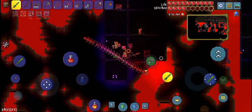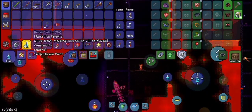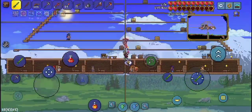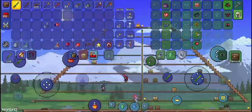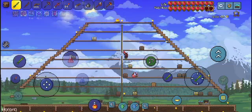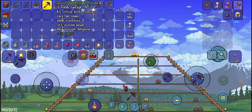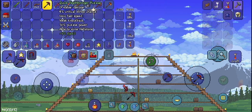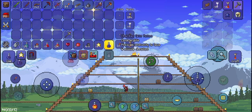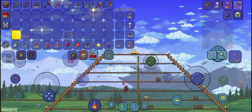I just emptied out this entire building and we got two Obsidian Skin potions, so let's teleport home. Next we need to take out the Eye of Cthulhu and get some more crimtain bars. I fought the Eye of Cthulhu, got some more crimtain bars, and made the Deathbringer Pickaxe. I used one of the Obsidian Skin potions and went down to the Underworld, and got a ton of Magma Stone.